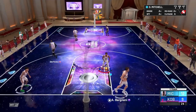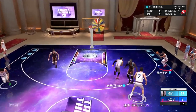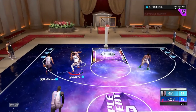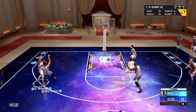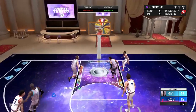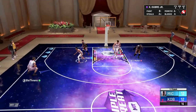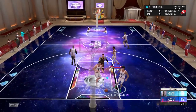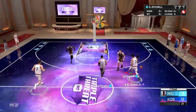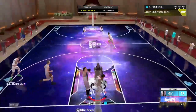Ryan Anderson. We need a three, so we've got to give it to Bagnani. Come on, give me that. He's wet - he can shoot. Of course when I shoot, the game glitches out. He made that. Come on, Donovan - he's a corner shooter. Pop it. Let's go - it's tied up!